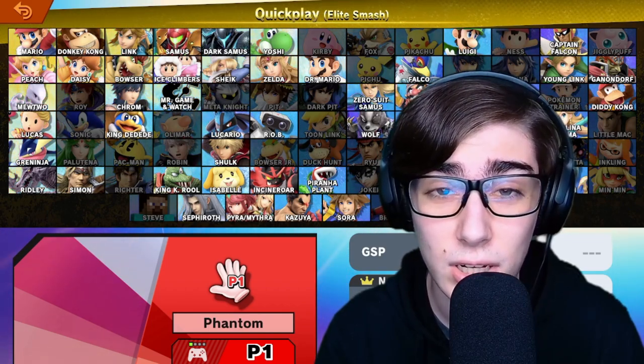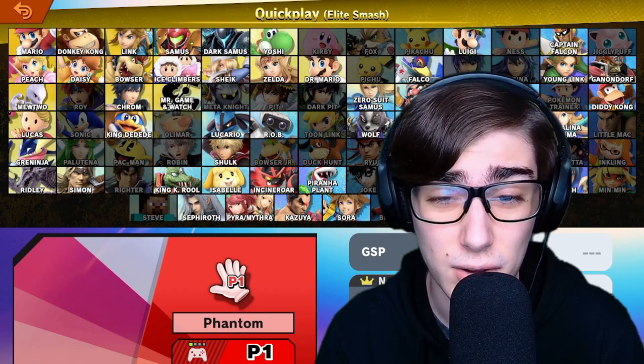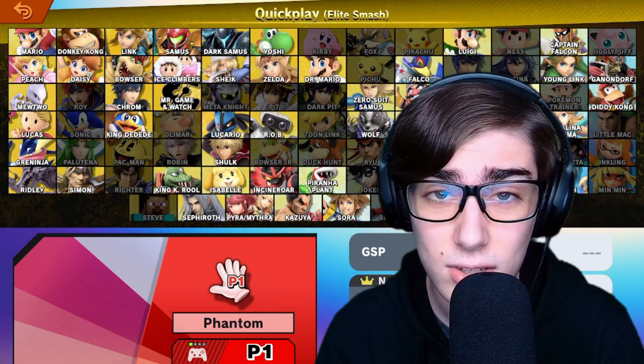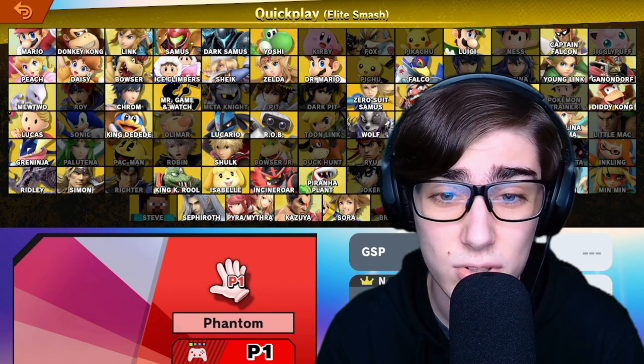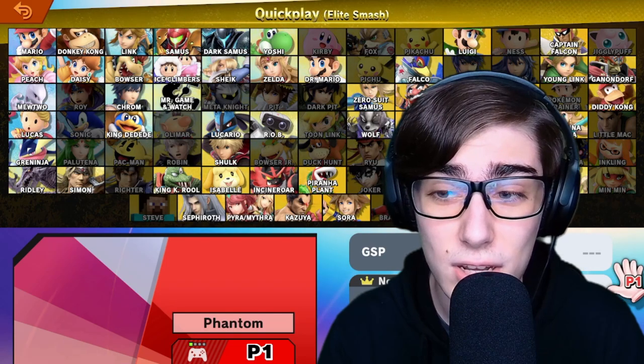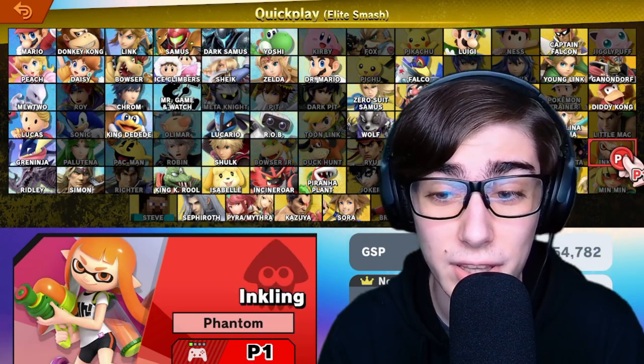It's been a while since we've done an Ultimate Newcomer, and ever since October with Simon it's been a pretty long time. This character we're going to be getting into is another single character from a single series — the first character introduced into Smash Ultimate with a reveal — and that is Inkling.